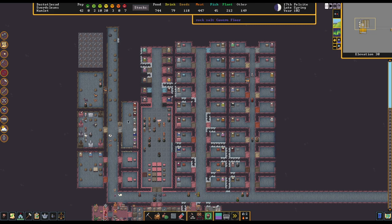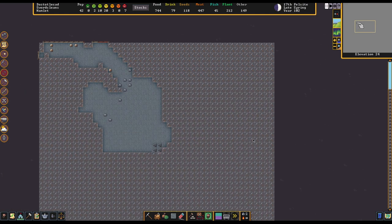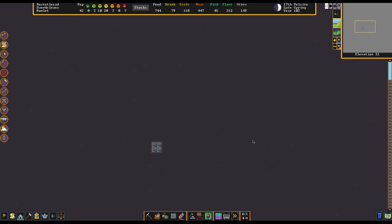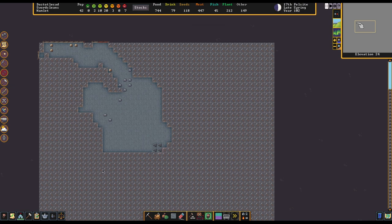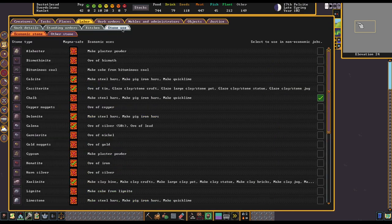Well, one thing we can do is listen to the wonderful people who sent some messages about our Fluxstone. Shout out to Aku on the Discord, and there are a couple people in the YouTube comments that pointed out that maybe one of the reasons we're a little short on chalk — although part of it is we just hadn't actually mined out that much chalk. Under labor and stone use, there are economic stones and non-economic stones — it's sort of a big subdivision in Dwarf Fortress.